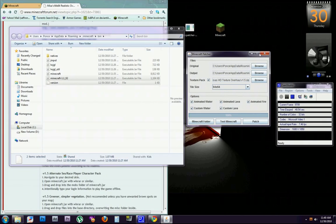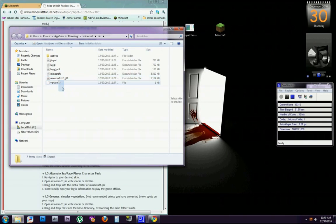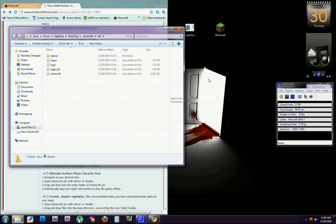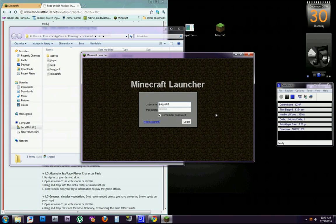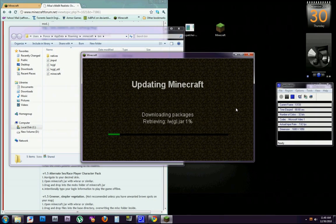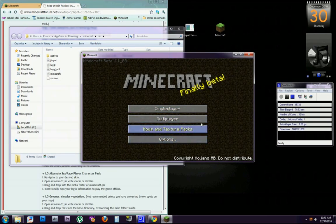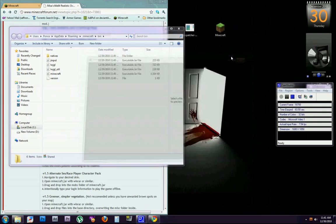Before you delete those, you need to close out of the patcher because it's actually using those files right now. Exit the patcher, then delete those two files and confirm yes. Now go back into Minecraft — this is going to download and update Minecraft back to the vanilla version.